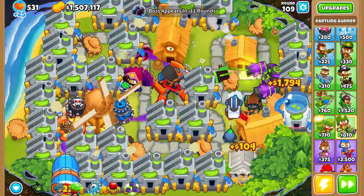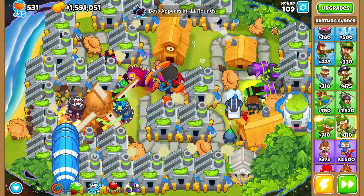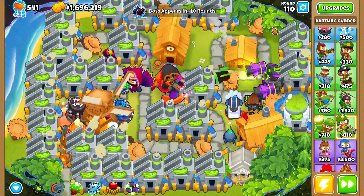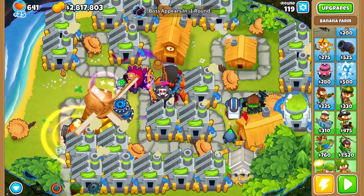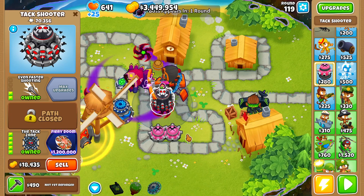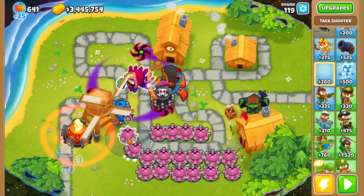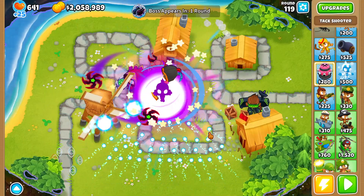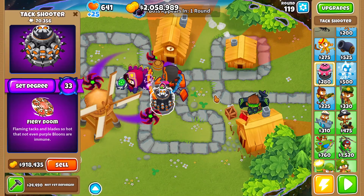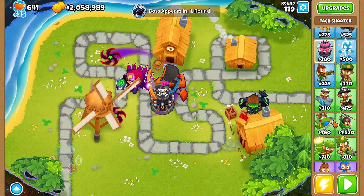We wait until round 119, sell all farms, and end up with 3.5 million dollars. I buy a bunch of attack shooters and Ring of Fires to raise the paragon degree before purchasing the Fiery Doom. I wasn't sure about its range, but we get paragon degree 33. Surprisingly, it has global range — I wasn't expecting that.